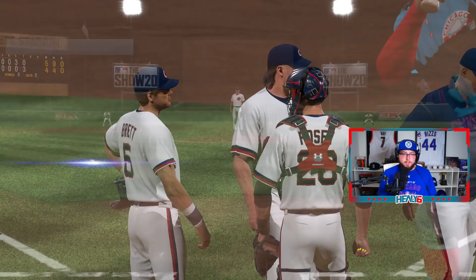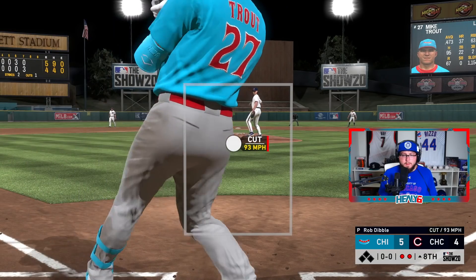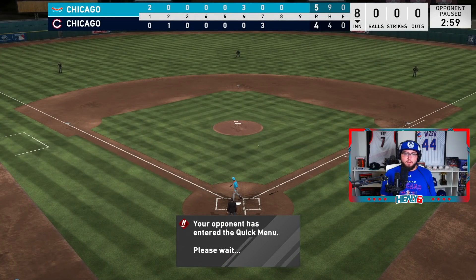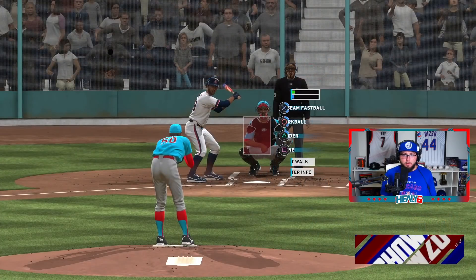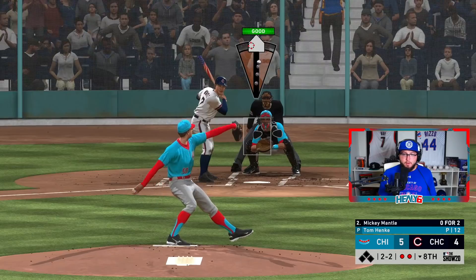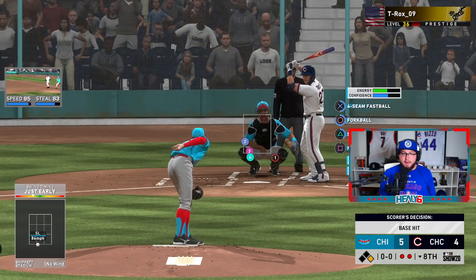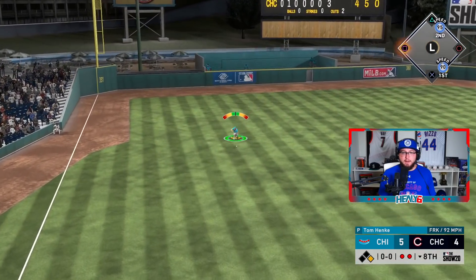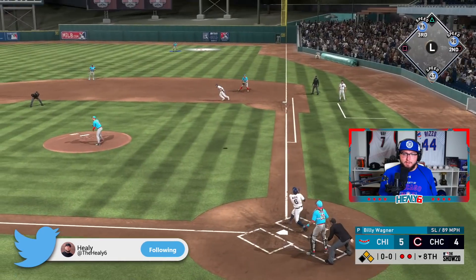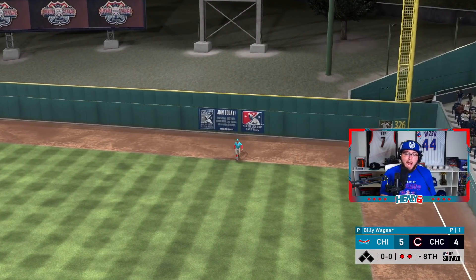Eighth inning — he brings in Rob Dibble. Rob Dibble just tears me up. We go with Tommy Hanks probably should have used Rob Dibble but we're not. He flies out. Mike Trout gets on base — he has two guys on because of a glitch. The ball should have stayed in, the man has 121 power versus lefties. We get out of it — ninth inning time, we're up one.